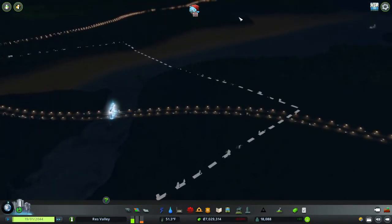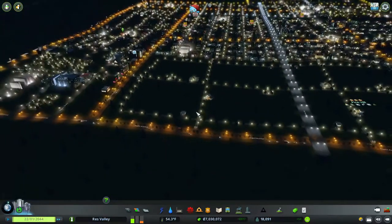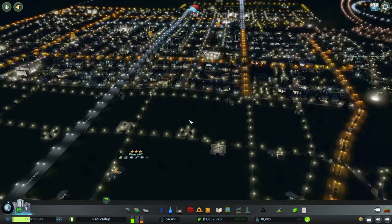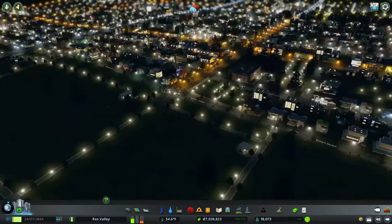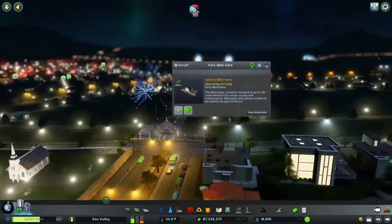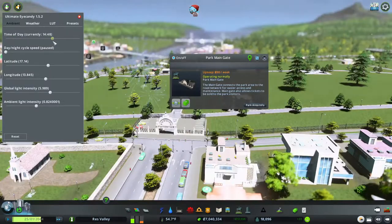I might take the fishing things out eventually because I don't want the area full of the brown sewage that goes on for miles as you can see way down there. We went over and made a park — nothing too special, nothing too hard. Oh, it's already level three! I put the main gate right here. Let me switch to daytime — that would probably be better for you to see.